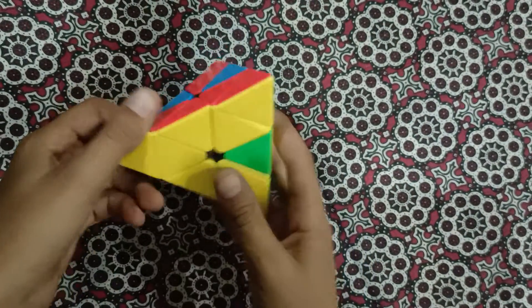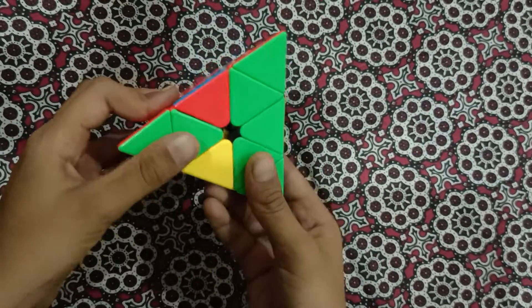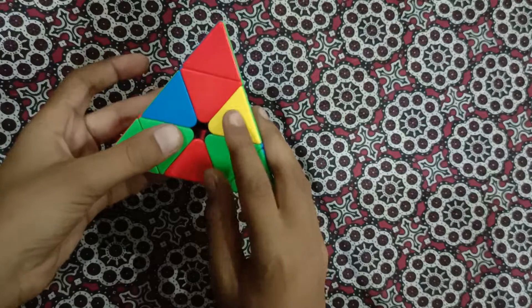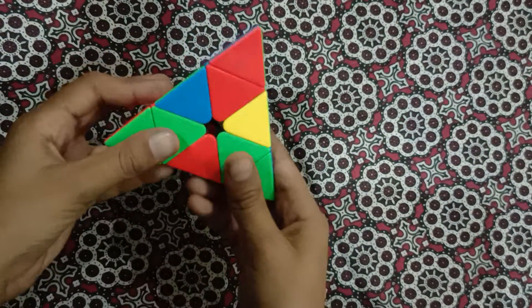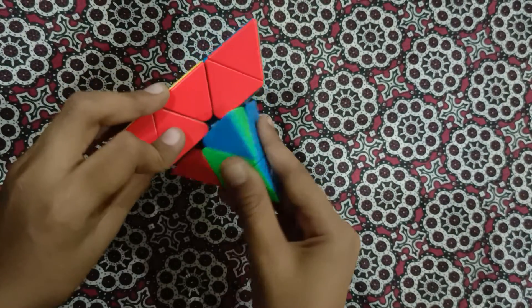If the edge is not in place, don't worry — just do the algorithm once more. Yellow is in front of us again, and green is here, so: lower the right, lower the left, raise up the right, and raise up the left.